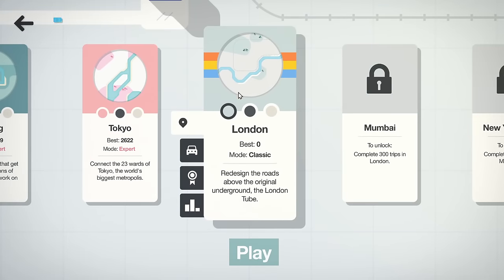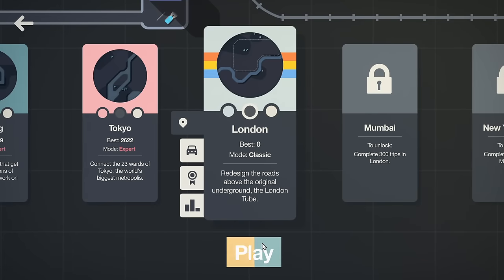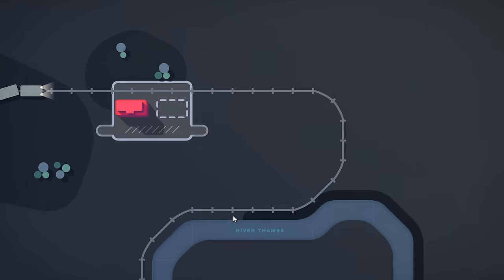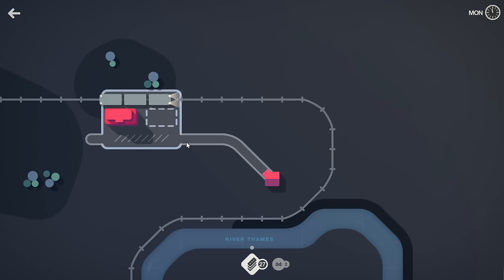I might have to spend a bit of time working on this train thing — it's a little different. Let's change it to dark mode; it seems they reset my settings. They mentioned at the bottom it's supposed to emulate the London Tube, which is a very well-known subway line in London. I've never been to London — maybe I should go.